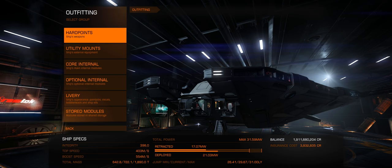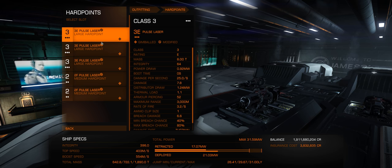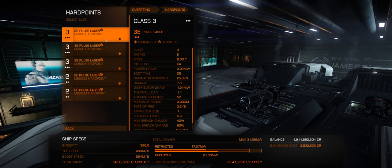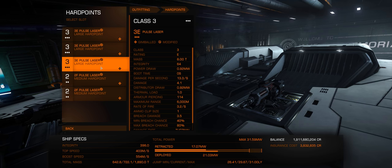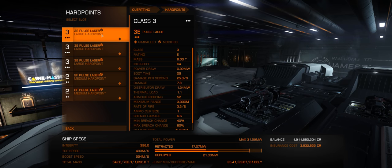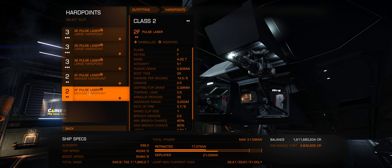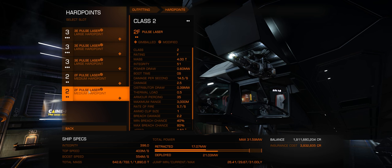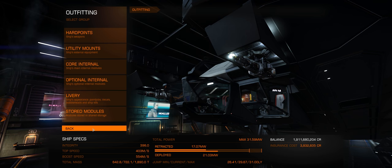Let's take a look at the outfitting. Hard points — still not quite sure what to do here, but this is kind of what I was running in the Python. This large trio up here is kind of fun. I've got three modified pulse lasers: overcharged in the center and focused on the sides, and then two rapid fire mediums underneath — just a mix of stuff to show power consumption and distributor draw.